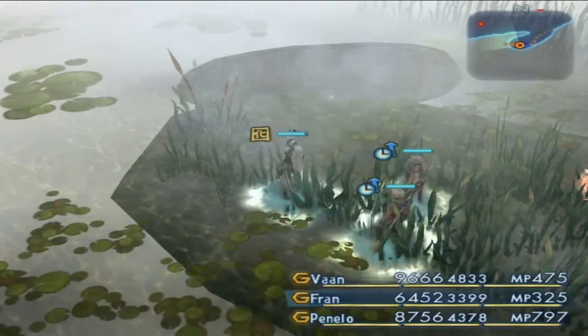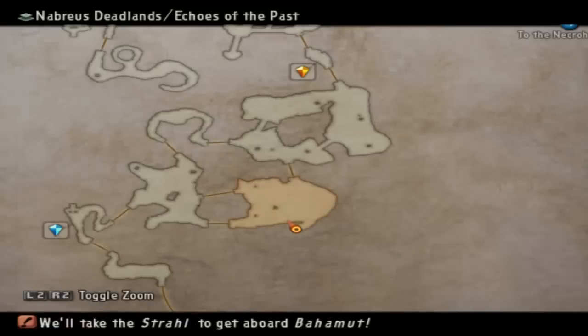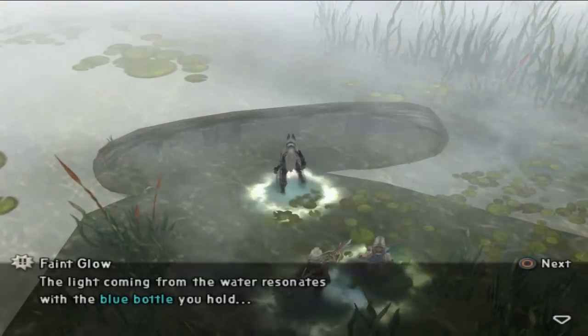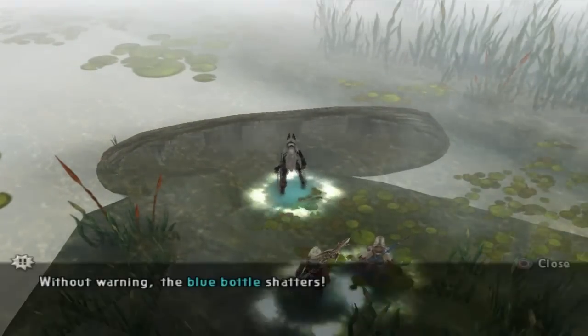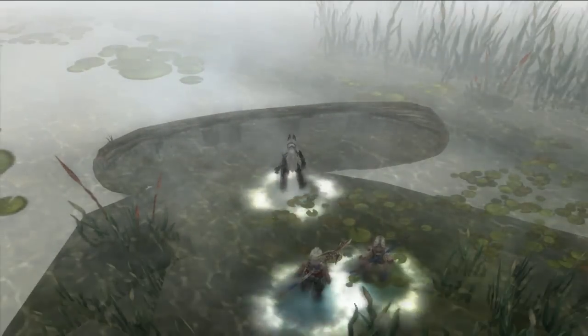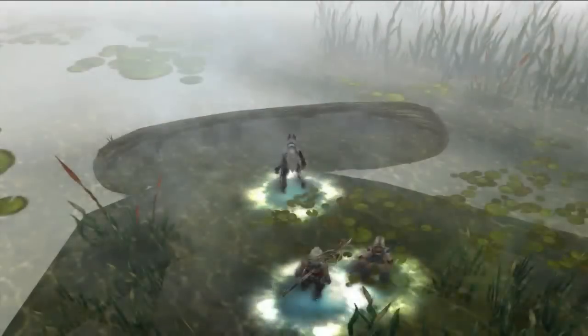Where we actually find the Deadlands Boat is in the southeast corner of the Nebraeus Deadlands in the Echoes of the Past area. If we come over to this boat here, we can get a faint glow. We hold the bottle near to the light, the blue bottle shatters, and we obtain a wanly-limbed message.